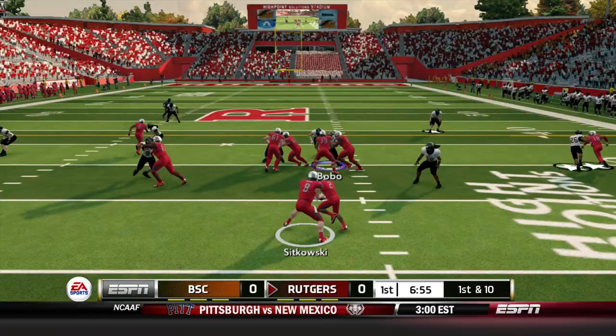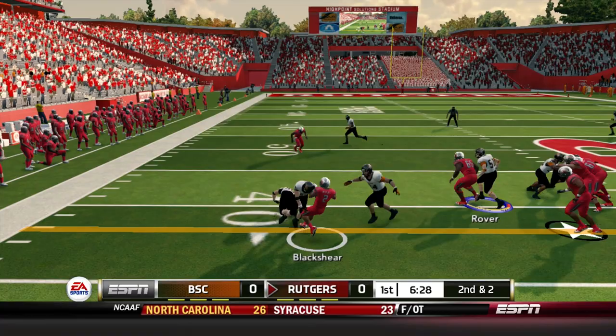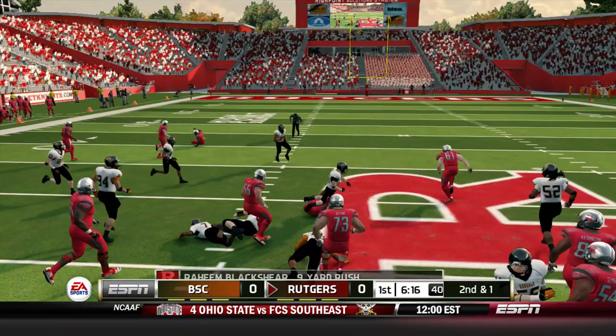Sikowski gives left to Blackshear from the shotgun, and he gets brought down by Melvin Flanagan after eight. Offset shotgun formation, give back to Blackshear. He powers through Oliver and picks up a first down on a gain of three. Fresh set of downs for Rutgers. Sikowski trips to his left side, gives to Blackshear, who sheds a tackle and gains about nine on the carry. They're feeding him early and often.